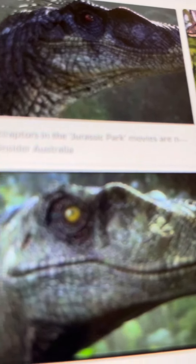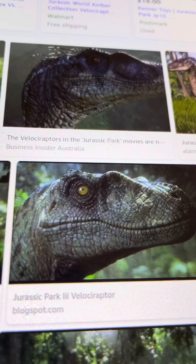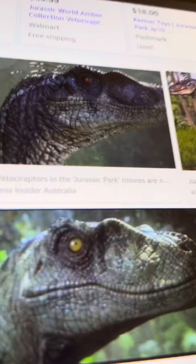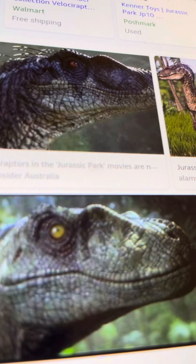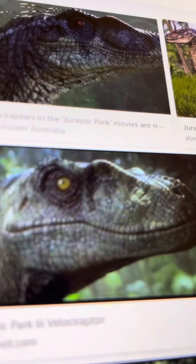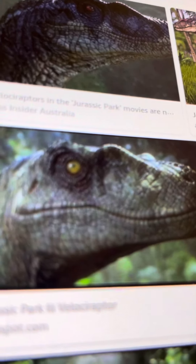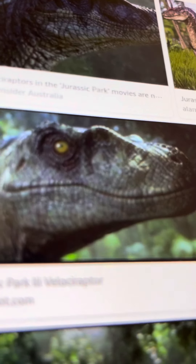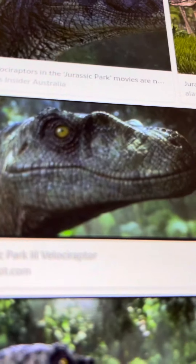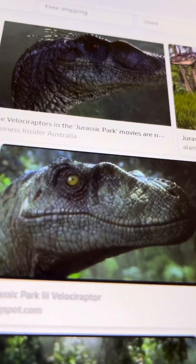As you know from season four, Mantah Corp took some of the dinosaurs from Isla Sorna. The male ones have feathers and red eyes and are darker, while the other ones have glowing yellow eyes — you only see one in the film. It looks like it has some dots going around it.